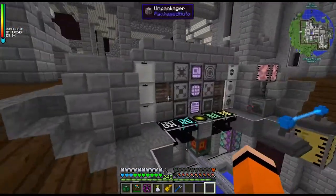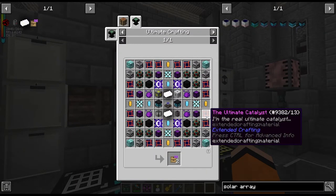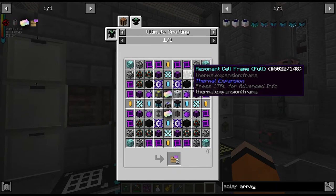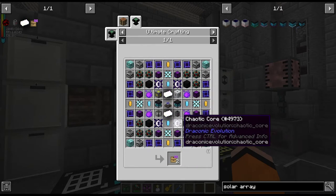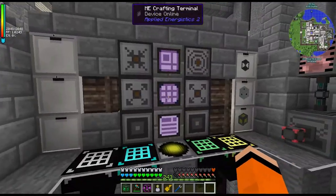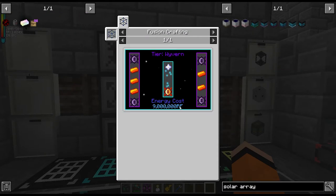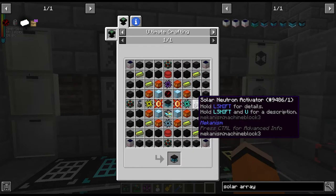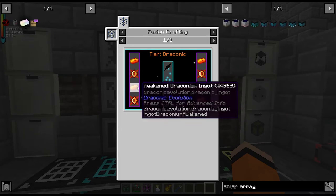So I'm kind of paying for it now and we have to wait on certus quartz. However, I did make all the ultimate catalysts for this. We have the black hole units, we have the matrix. I made the four, eight draconium chests. I still have to make the chaotic cores — they take four awakened cores each, I think. Let me just check here and make sure I've got the math right. Yeah, four awakened cores each.